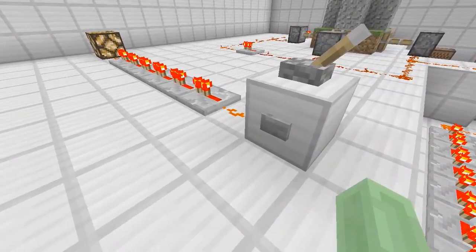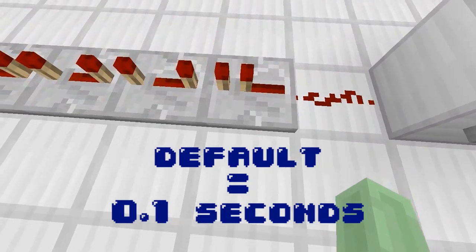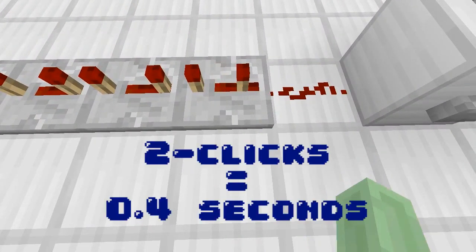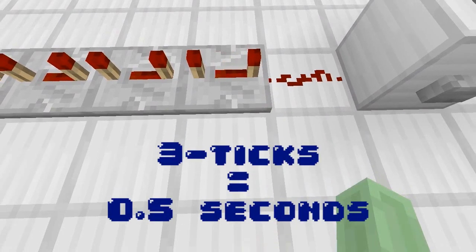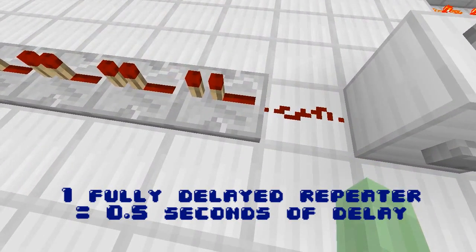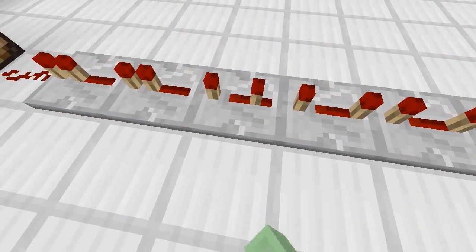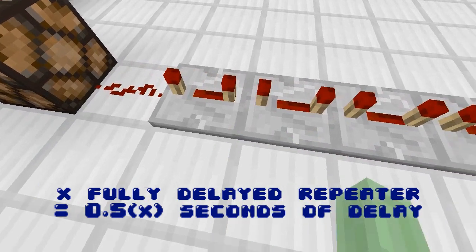So the default setting is 0.1 seconds, then 0.3 seconds, 0.4 seconds, and then half a second — that's fully delayed. So two of them actually equals one second of delay.